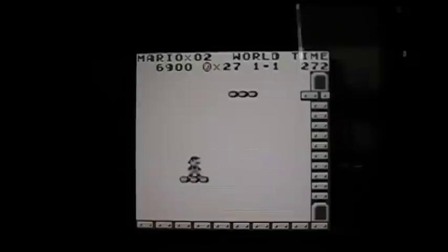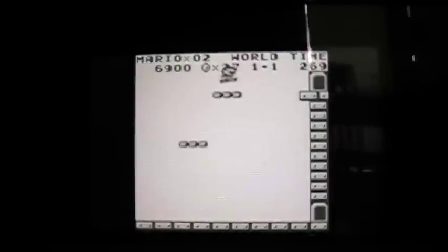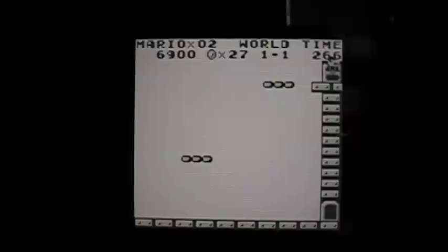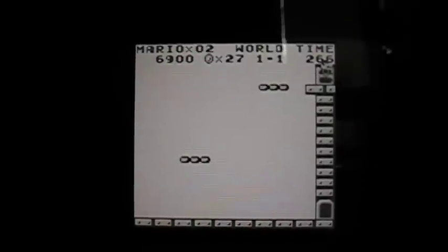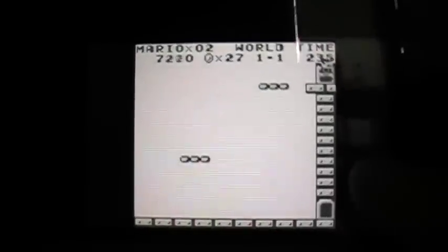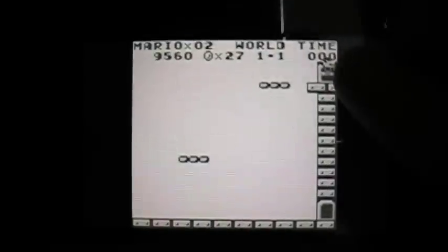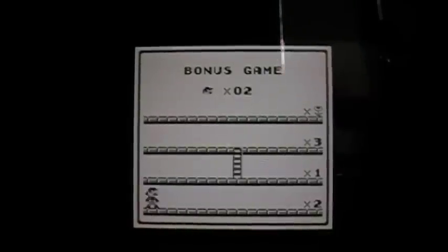Get your butt up there, Mario. Get your fat butt up there. There we go — going through the special area. That's the bottom goal down there, so you just go to the next level. But up here it's possible to get some lives. Bonus game!